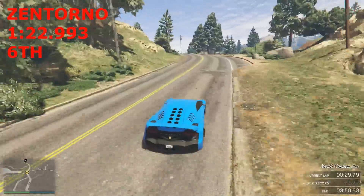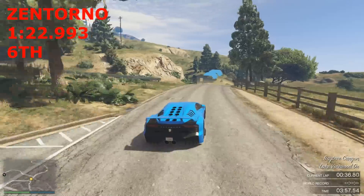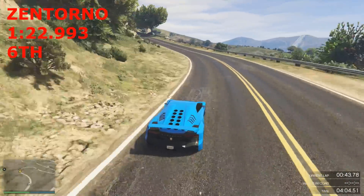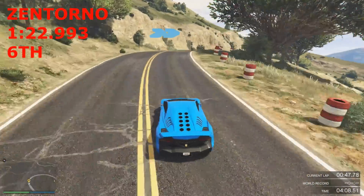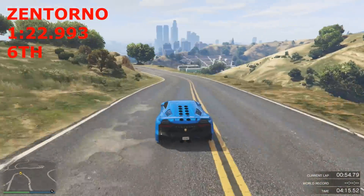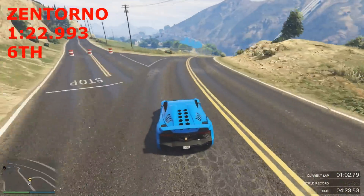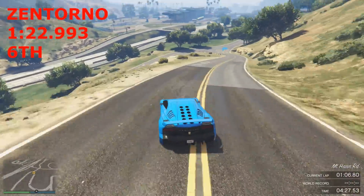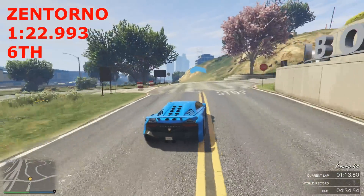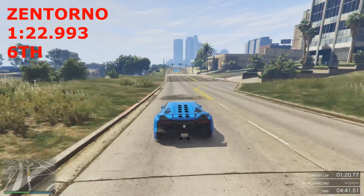For a while people just abused it, then it got a bit boring. But since Next Gen arrived they actually tweaked the handling — the back end now kicks out on braking, making it a bit harder to drive but so rewarding. The Zentorno has got to be one of the most fun cars in the game to race. Four-wheel drive, shoots out of corners, good acceleration — not the best top speed but just nimble and darty. Still looks the part. It's the 6th fastest supercar on this track.